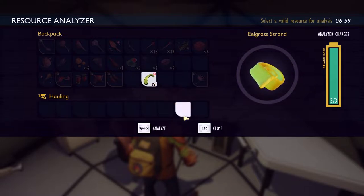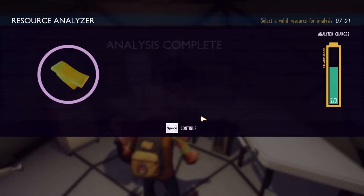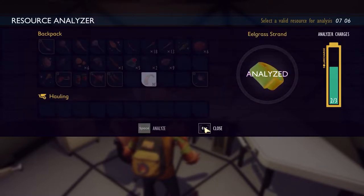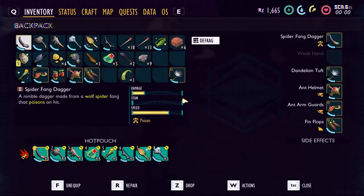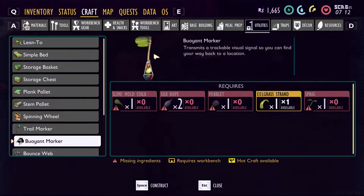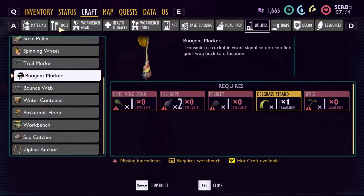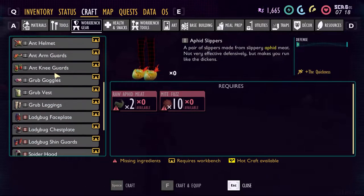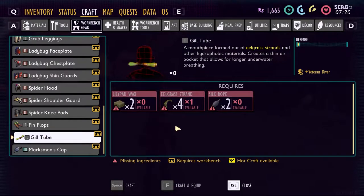Let me analyze this. We can make a gill tube — new recipe, cipher, and slime lantern — learn! Okie dokie. What the hell is that? Let's check it out in my inventory and craft. What is a buoyant marker? These go into water. There's the gill tube in the workbench — need two lily pad wax, gill grass strand, and silk rope. A mouthpiece formed out of eelgrass strands and other hydrophobic materials, creates a thin air pocket that allows for longer underwater breathing. Just what I need!